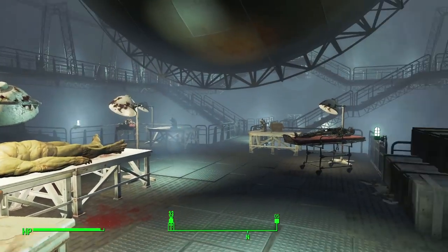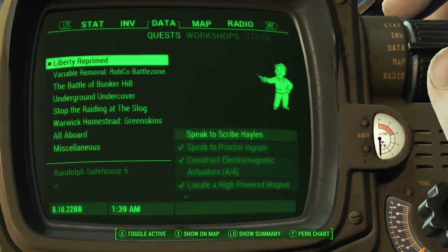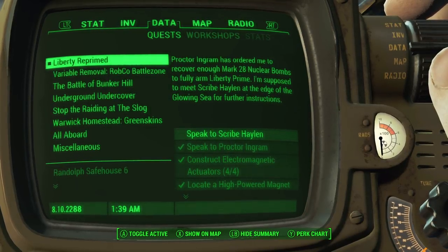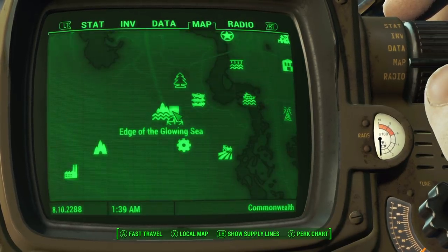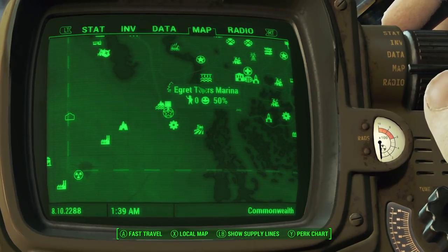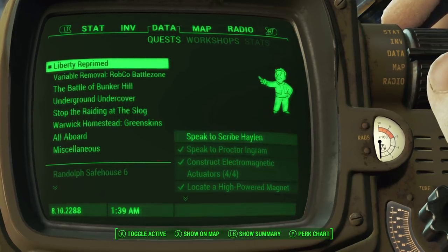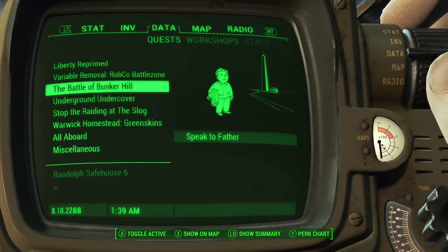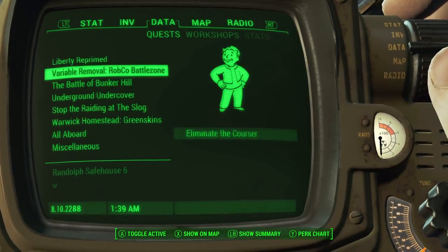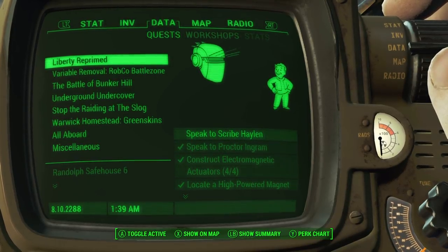So the next thing on the agenda is to speak to Scribe Halen over in the Glowing Sea. I get to go back and get my suit — that's actually a lot of effort. You know, it has been a while since we've been in the Institute dealing with that. Maybe that would be more interesting. I'm going to save Liberty Primed for now, put that on pause.